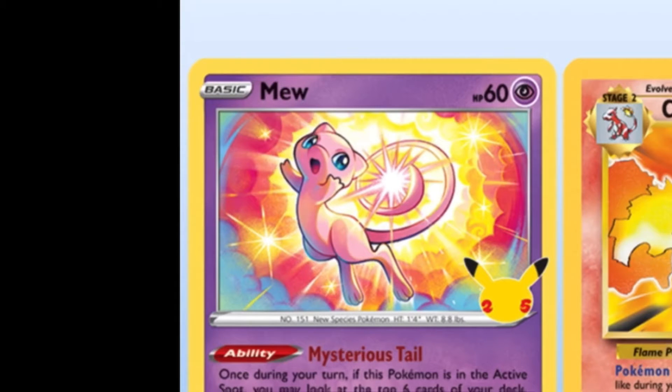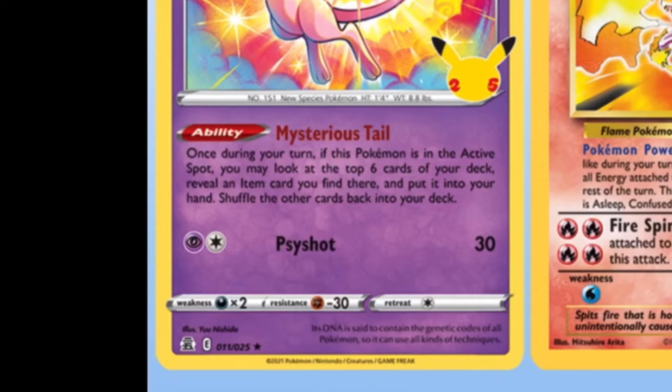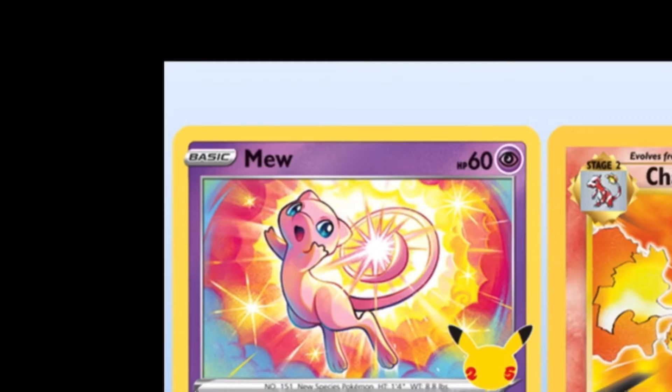So first is this card, Mew. Its attack is Psyshot, which does 30 damage. At the top of the card, Mew's HP is 60. HP means health. So basically this attack does 30 damage to the health of a Pokémon.